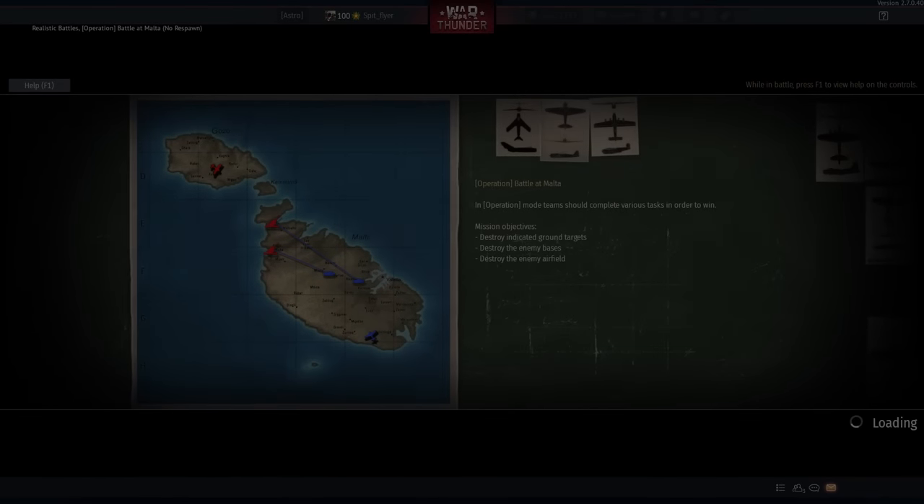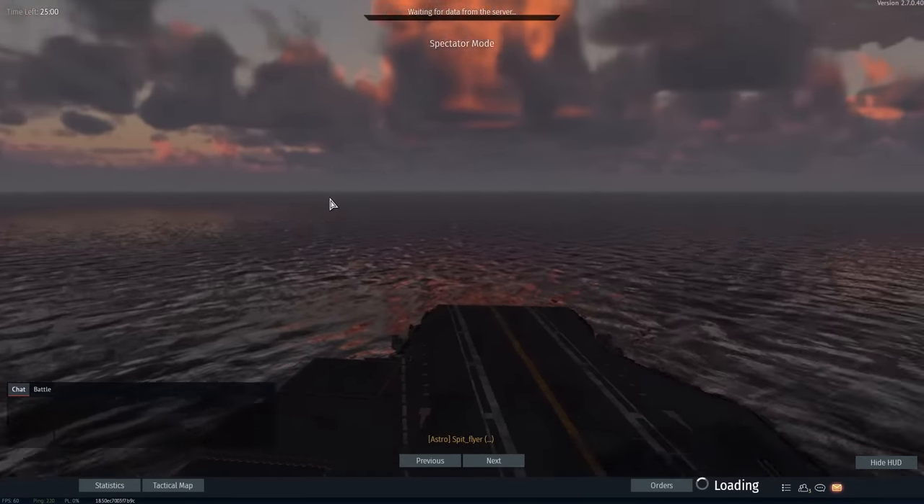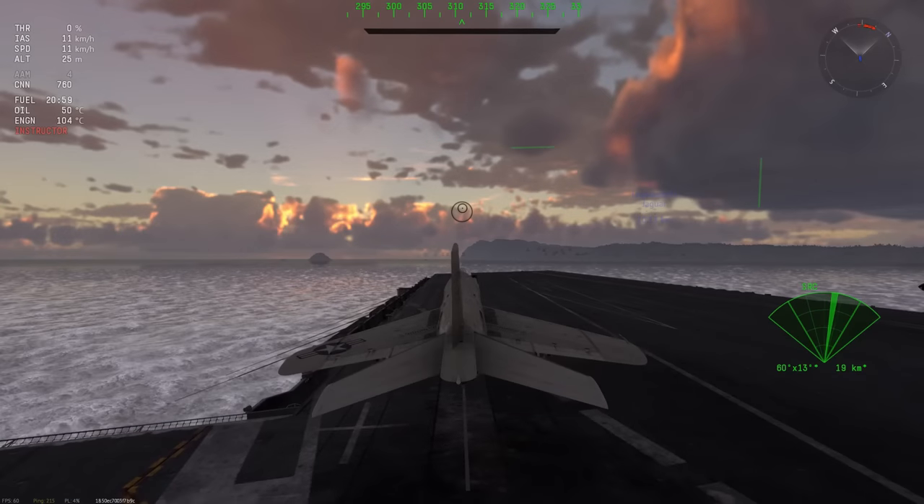G'day ladies and gents and welcome back to War Thunder. Today we're going to be flying the F3H2 Demon. This is a plane that recently got a little bit of love in the form of some new missiles - not better IR missiles, no AIM-9Es, no AIM-9Gs, still the old AIM-9Bs, but we have an upgrade in the form of semi-active radar homing missiles. The AIM-7Cs have come to the Demon, and it's kind of cool.